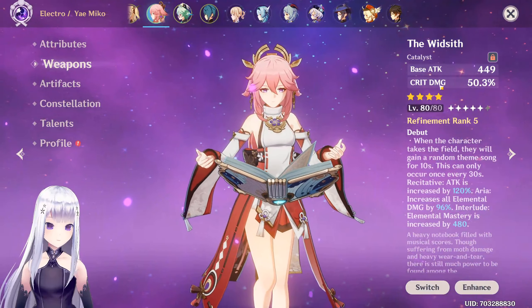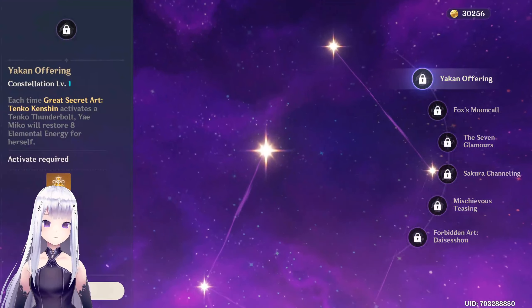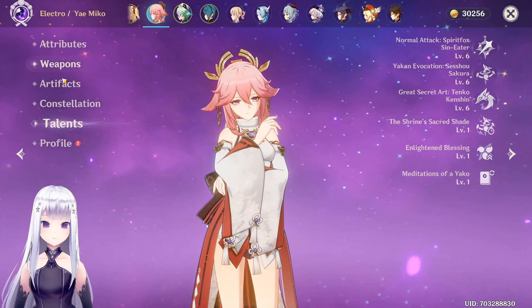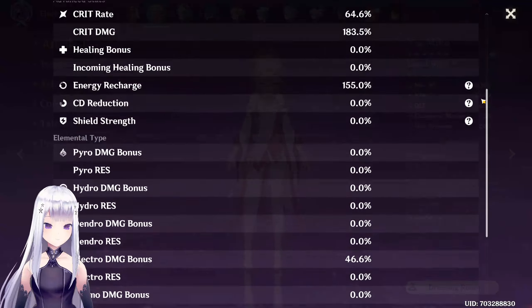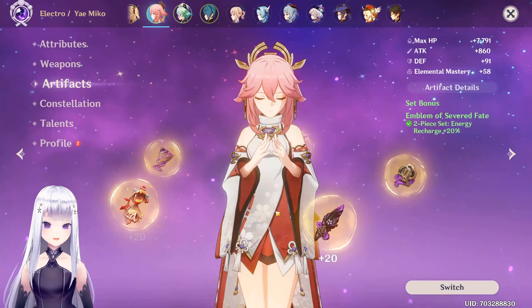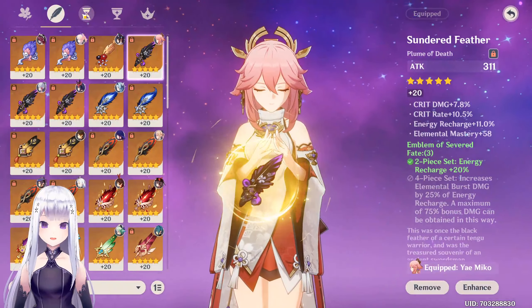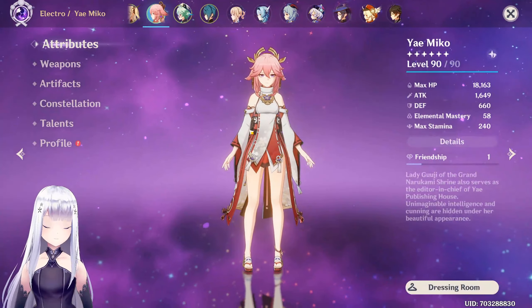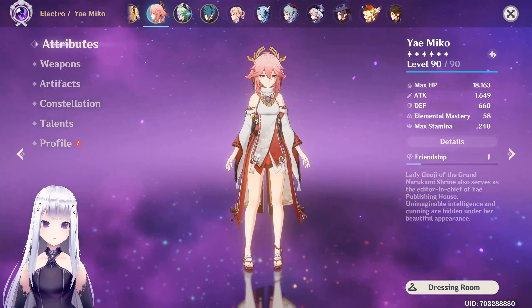Running the Widsith at level 80 as promised — completely F2P, no constellations, nothing bought. Here are the talent levels, a ballpark for an F2P player. These artifacts are intentionally mediocre — a bit of energy recharge, none of them are too cracked — so they should be very relatable to everyone else.